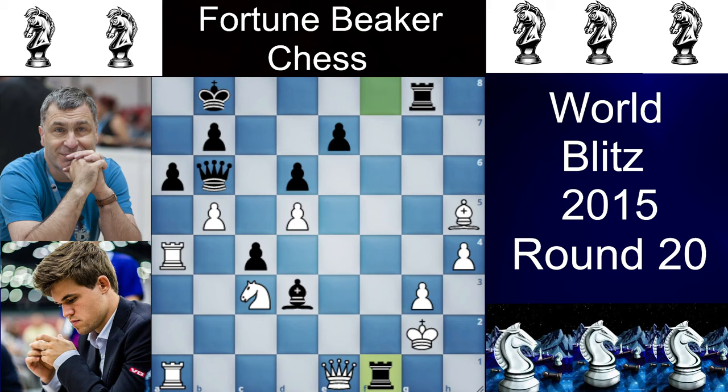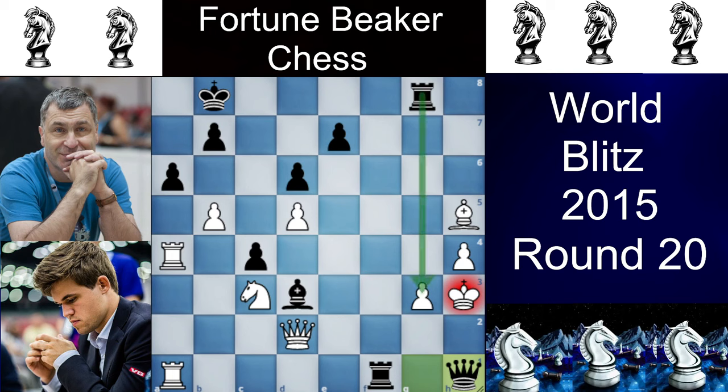Here Magnus plays a blunder, and after Qd2, Ivanchuk plays a very jumpy move with Qg1 — the famous jump — and Magnus resigned. Because he is getting checkmated after Kh3, just Qh1 check as the rook is covering the whole g-file. Qh2 is forced, then brilliant Bxf5; you have to block with the bishop, and just Bxg is checkmate.